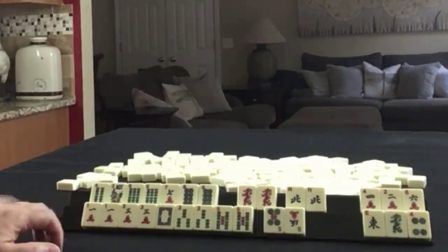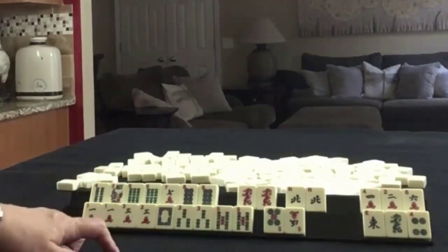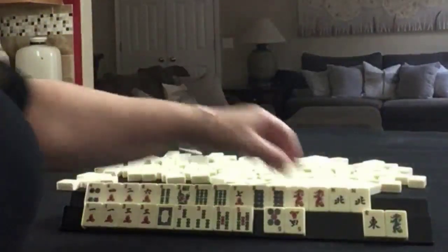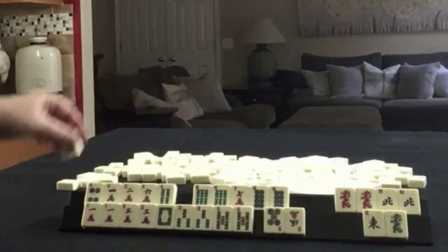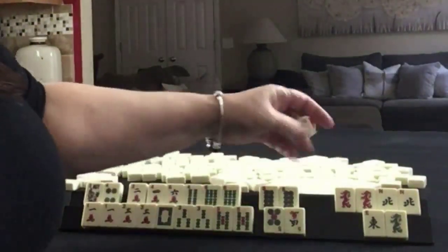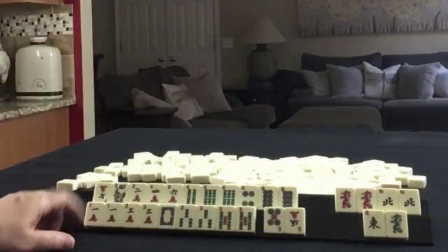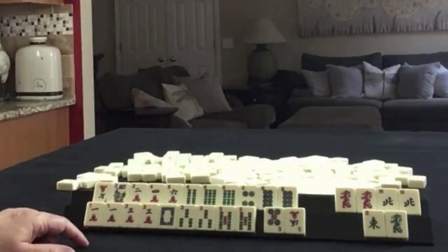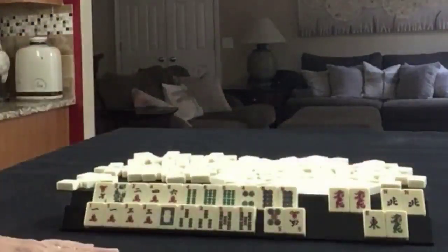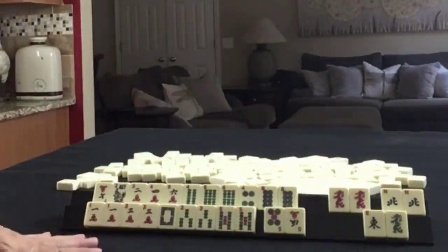The other thing I was thinking is keeping all two, four, six, eight — let's just see what this looks like. Keep all two, four, six, eight, see what shakes out. Start by discarding these, hold this for joker bait, and build on one, three, five little odds.